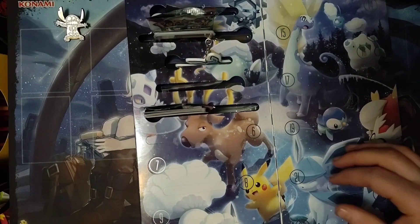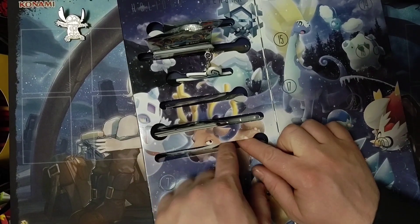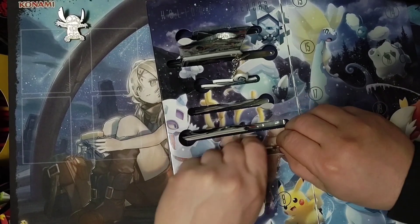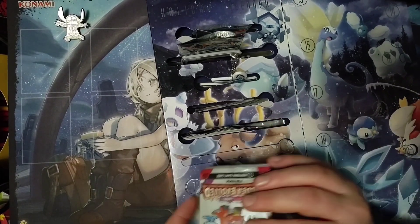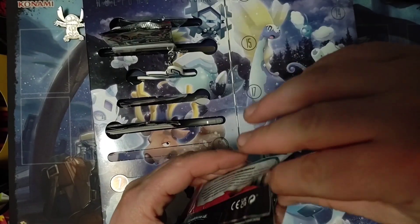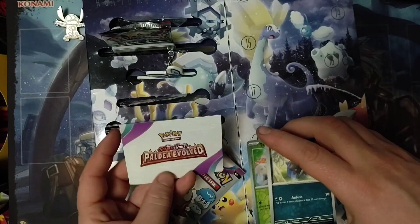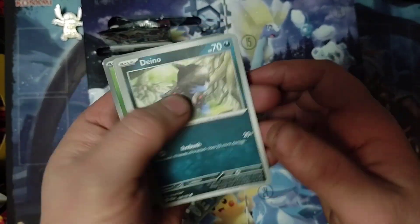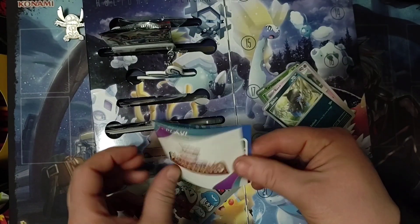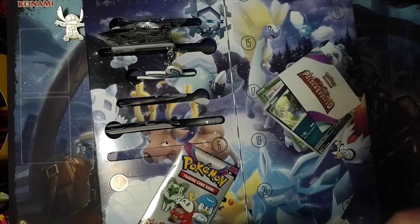I think I missed another day — didn't do it yesterday. So it's day six. There's another pack — a special fun pack. We've got a little booklet, Dino Sandy, and Talonflame. There's a fun little thing. Till next time, have a good one.